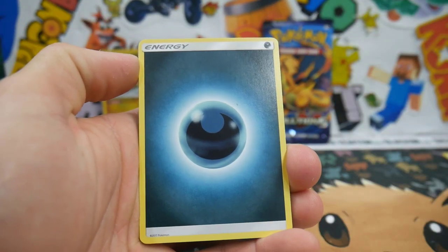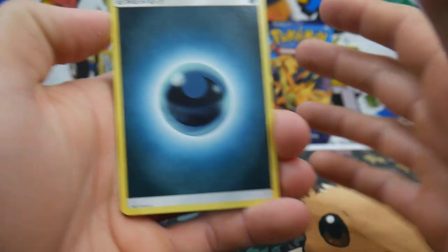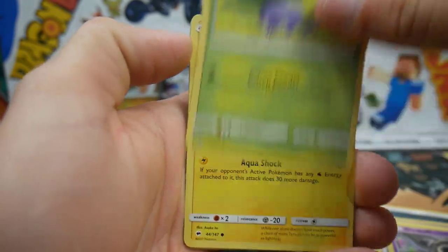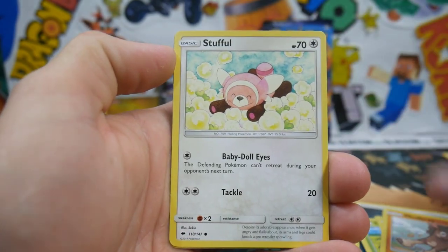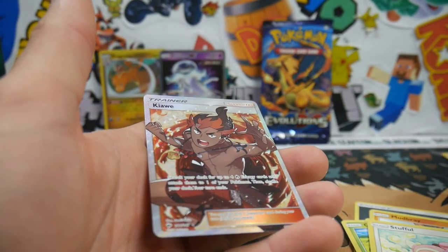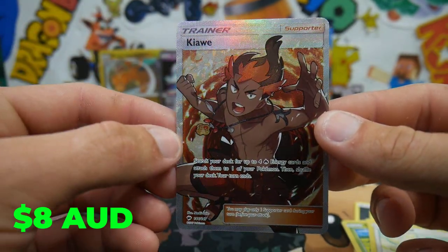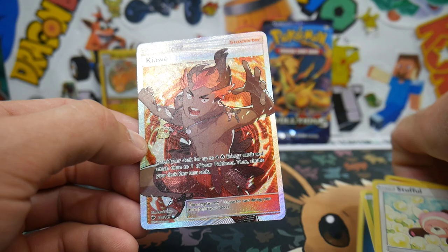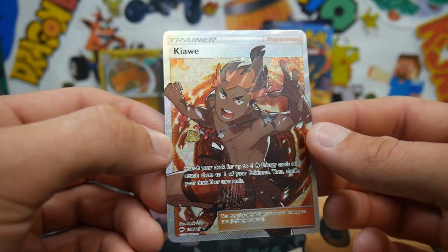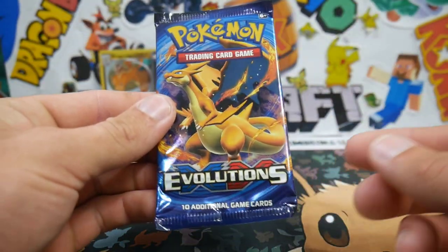Oh my God, I saw something — I'm freaking out guys! I saw something shiny. Let's go! We have a Mudbray, a Stufful, Simipour, and a Kabu full art, guys! Oh my stars, check that one out. Kabu — not bad! Check that one out, that one looks sick. Absolutely insane looking card right there. We're two for two right now, this is the best cheap tin ever!